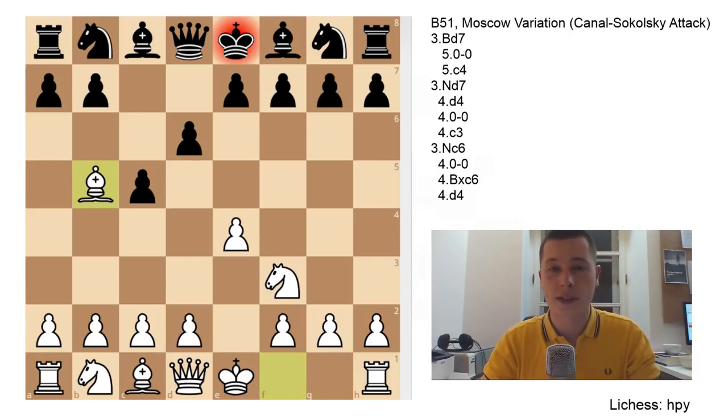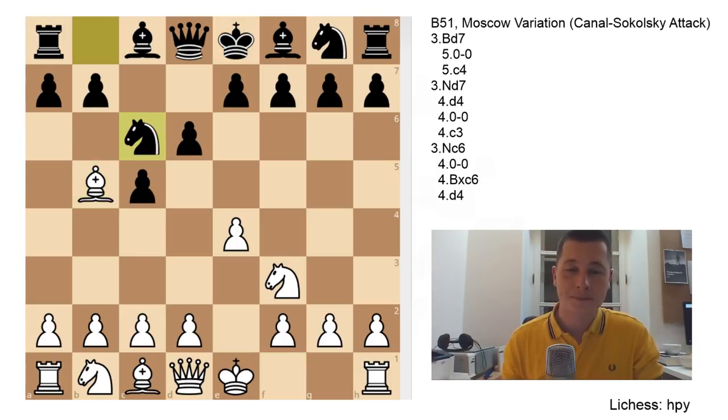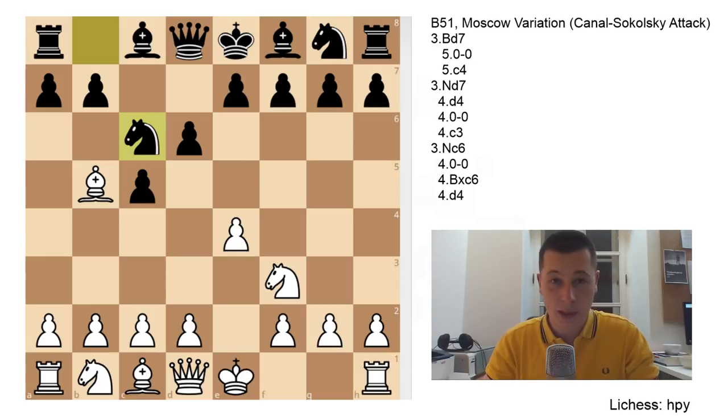This is the Moscow variation or the Canal-Sokolsky attack. You are avoiding a lot of theory and immediately putting pressure on Black's position. You are also, in some positions, going to trade your light-squared bishop, which can be trapped, especially in Maróczy bind setups. Black has to react with one of three moves - I'm not going to talk about Qd7 because that loses the queen. Black can cover with either the Knight or the Bishop. Bd7 is the most popular, while Nc6 and Nd7 are the second and third most popular.